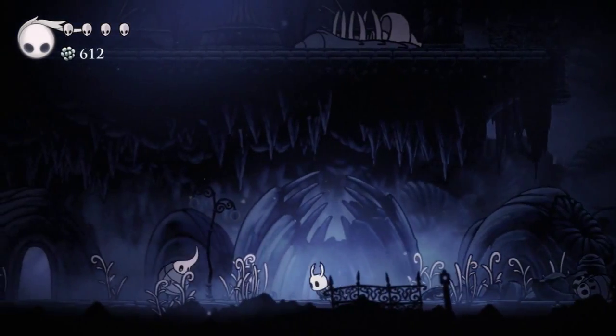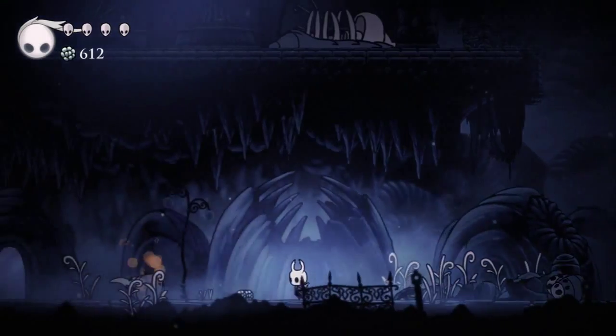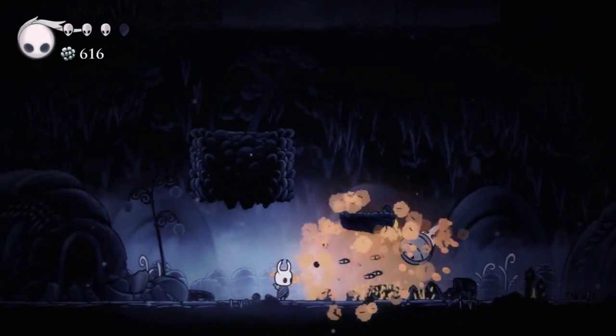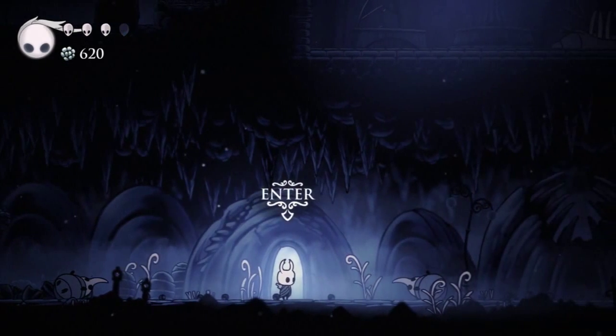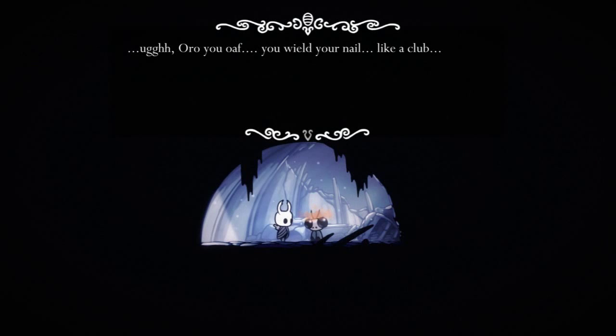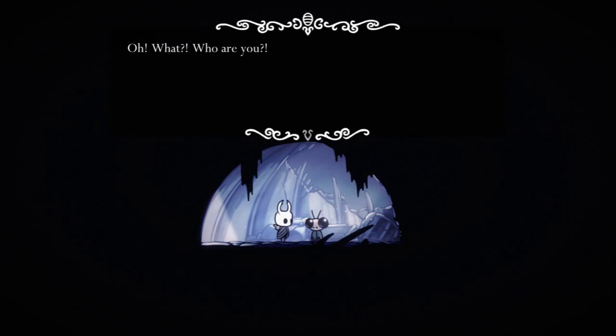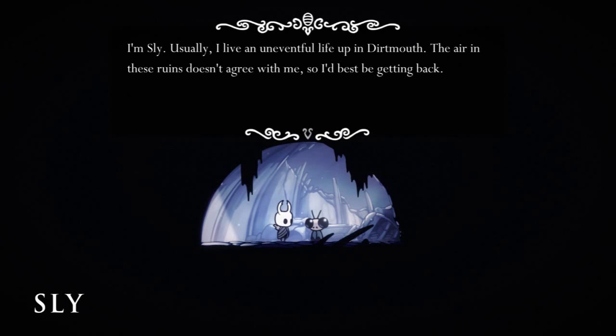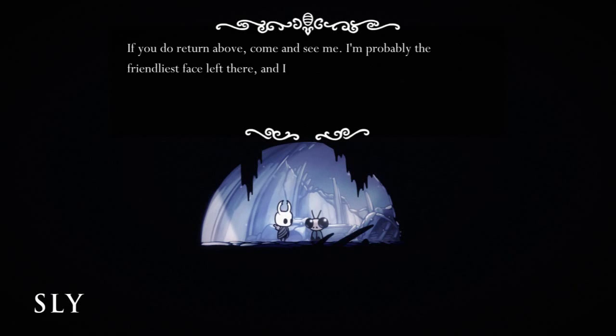A lot of these enemies just use some kind of charge. So far there isn't a whole lot of variety in that regard. We're going to wrap this up with one more NPC. An NPC named Sly wakes up: 'What a squalid... You wield your nail like a club! How much deeper do we have to go? Who are you? I see — this old village. What a strange dream led me down here. If you hadn't found me, I don't think I would have ever woken. I'm Sly. Usually I live an uneventful life up in Dirtmouth. The air in these ruins doesn't agree with me, so I'd best be getting back. If you do return above, come and see me — I'm probably the friendliest face left there, and I can thank you properly for your good deed.'